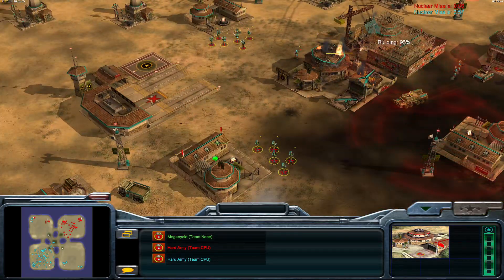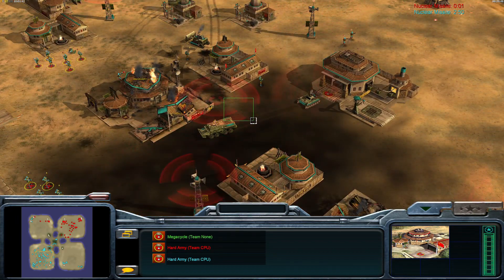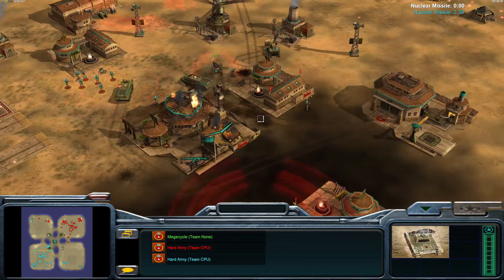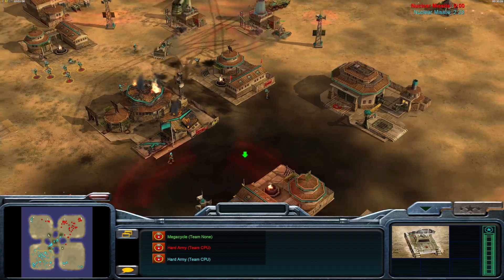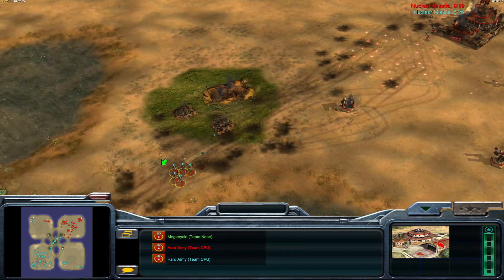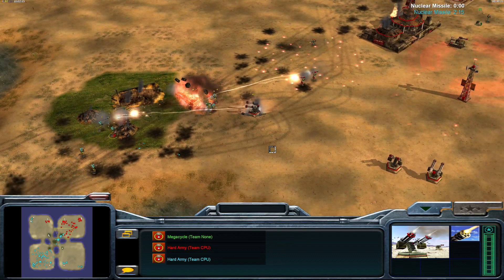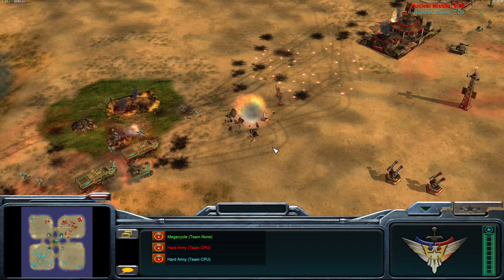Ten seconds — I can't imagine a good spot for it. Take out the command center probably, maybe right here. That should hopefully flatline the command center and some production. Going after power plants doesn't make any sense because the enemy has more than enough money to rebuild them. But the command center would be a lasting effect — that would mean the Nuke General is the only one with any commander powers left. That one Gatling Tower has triple-veteranized over and over again, and it's going to fall right now — yep, with the fall of that I think that's the end of the Nuke General.